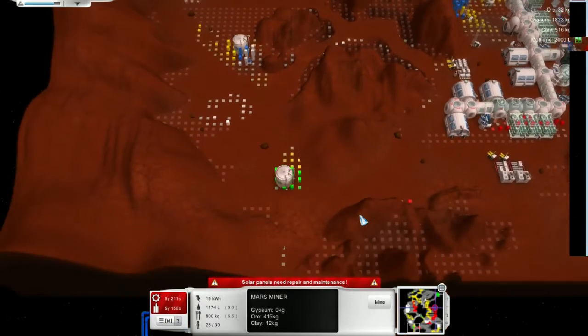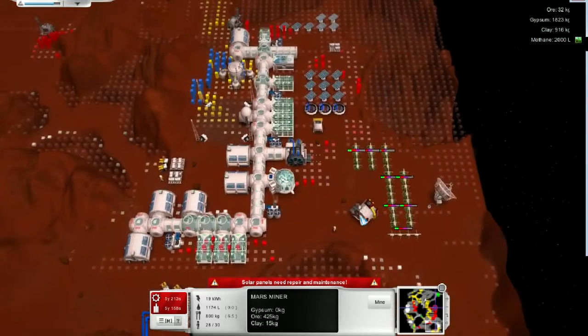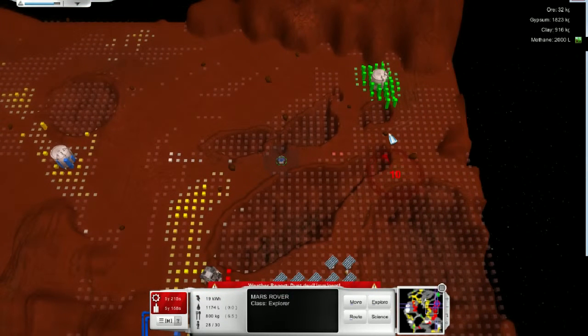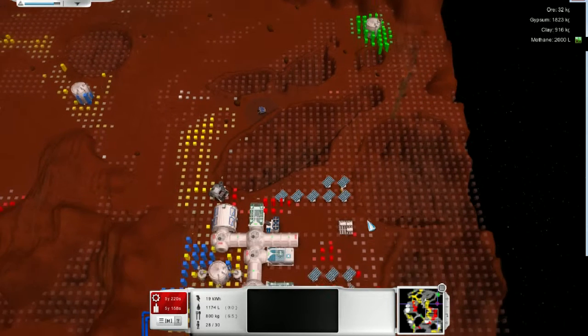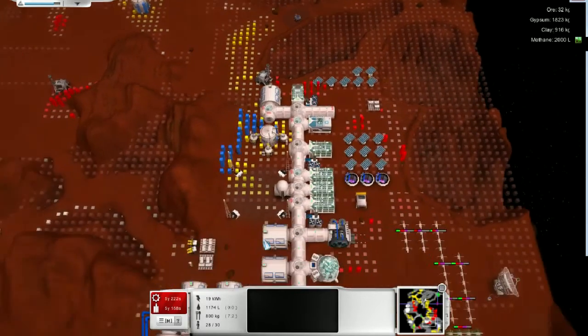I guess that upper right-hand corner is really the only place that can be surveyed. So let's go ahead and do that. Oh, there's a Dust Devil. Sweet. At least it's telling me, now that I have that radar — or the weather satellite, whatever it is that causes that. Hopefully it takes out all of my solar panels and the northern half of my base. That would be awesome.